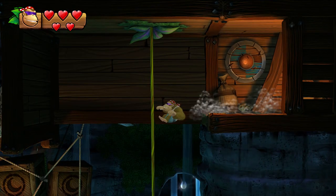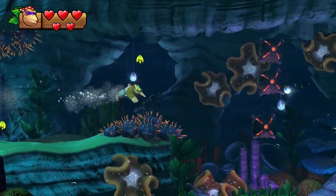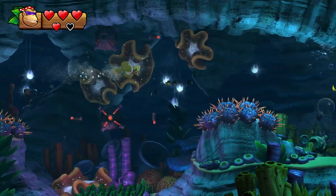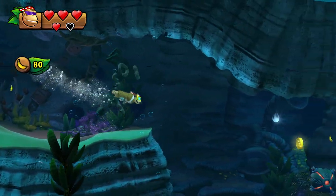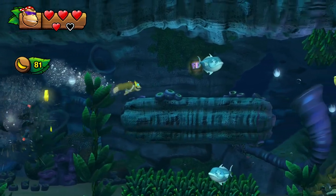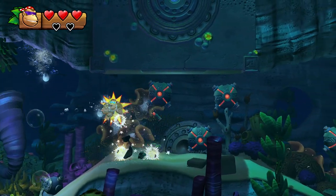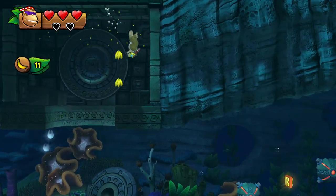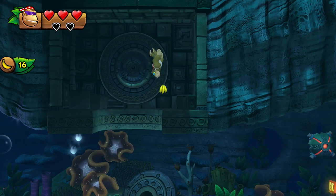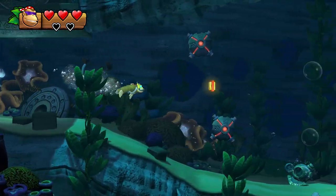Roll down here, drop down, and start swimming. There are a lot of mines in this level, but you can just swim through them because there are like 4 Kong barrels. Right here there was one and I didn't even need it because I still have 4 hearts. Swim up into this crevice and collect all the banana bunches to get the second puzzle piece.